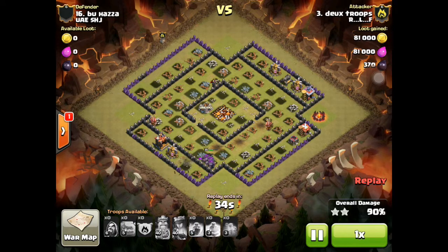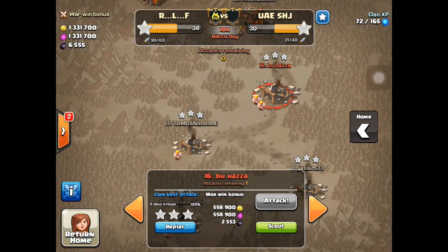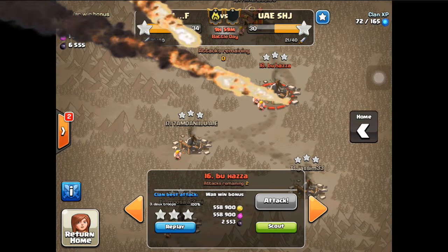She has free range to keep clearing out the base. He actually had three golems — pretty amazing. With six golems deployed and half still alive, there's no way this isn't going to succeed. Two golems and two golemites take down that last cannon with five seconds to spare — a perfect result. Great attacks by Josh and Deuces. I hope you liked this recap video. I'm going to show the Town Hall 9 attacks in a separate video — thanks for watching.